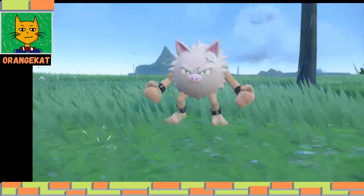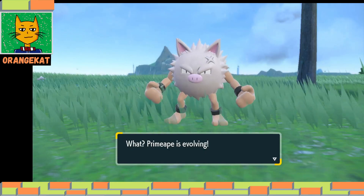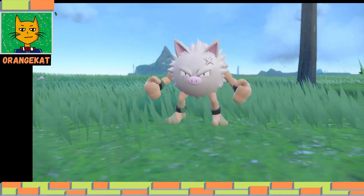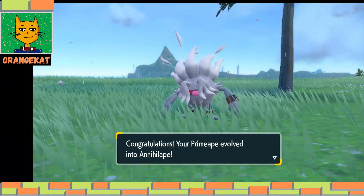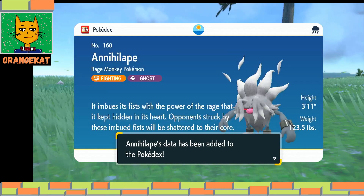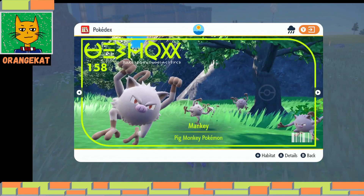So we used the move Rage Fist in total 20 times in battle, and it will learn that attack at level 35. Then it needs to level up one level afterwards, and then it evolved into Annihilape — a Fighting and Ghost type.